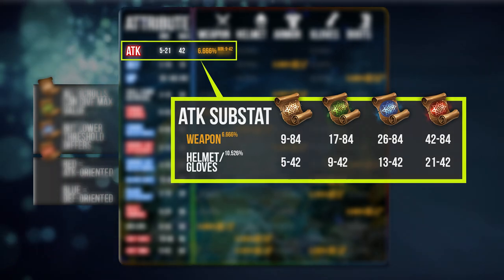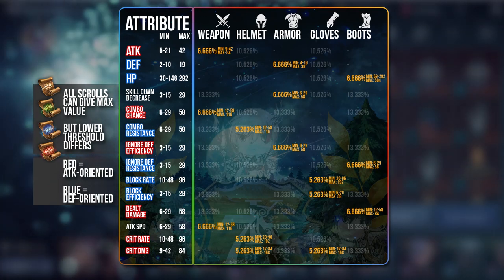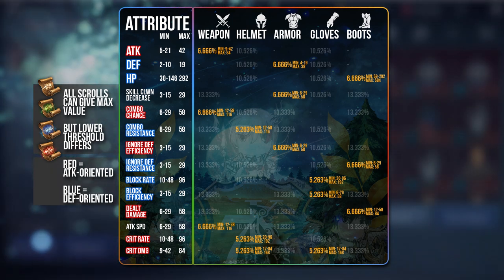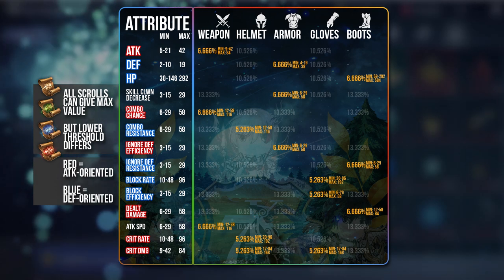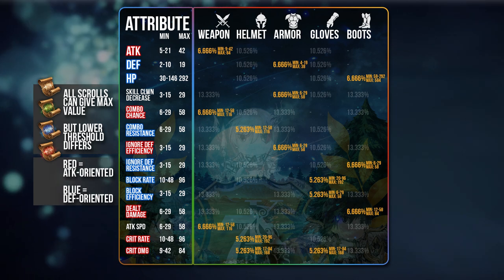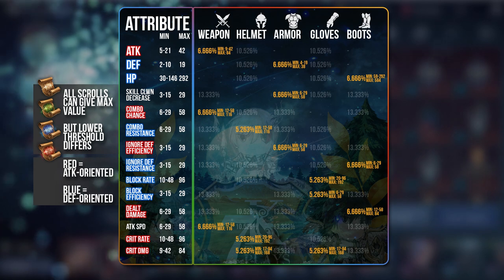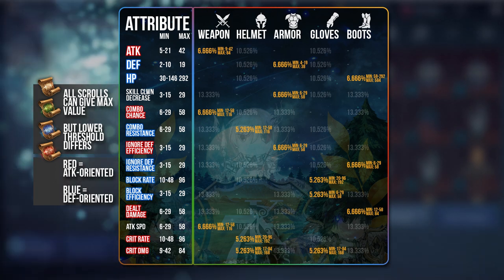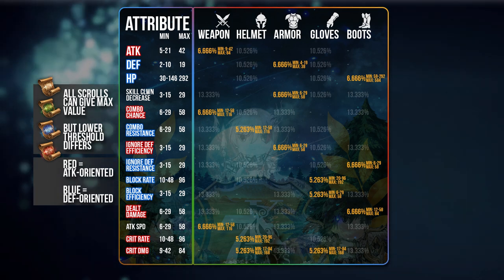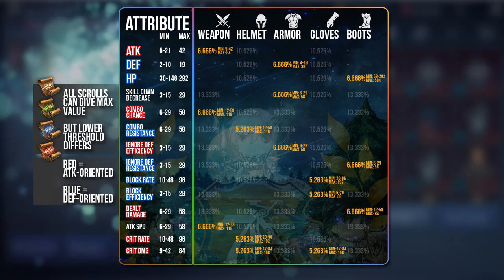The same applies for all the other substats — they all have respective pieces that allow you to get a much better value. In the long run, this is what you need to keep in mind. Right now, no one is going to care about all these values. Because right now, everyone is just rushing to get their pieces enchanted and their CP increased. But in the long run, once you have already enchanted your main sets, this is something you want to look into for min-maxing your gear.